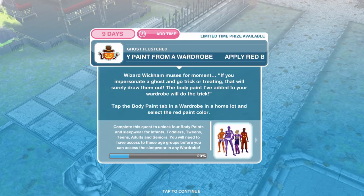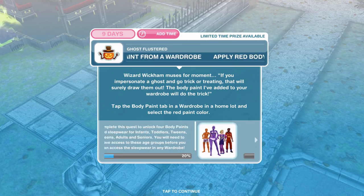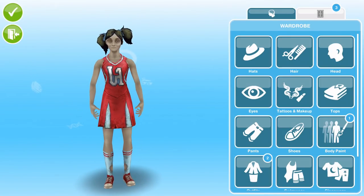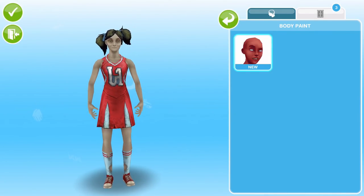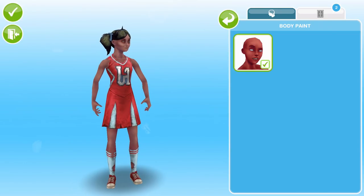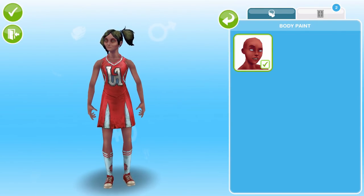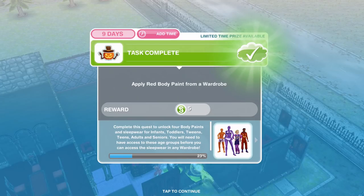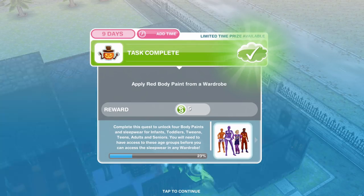Make your friends red with envy. Tap the body paint tab in a wardrobe in a home lot and select the red body paint colour — now we want to apply the red body paint from a wardrobe. Wizard Wickham muses for a moment: if you impersonate a ghost and go trick or treating that will surely draw them out. The body paint I've added to your wardrobe will do the trick. We have this body paint tab now and the red body paint is obviously new — it's not too crazy red, that's pretty cool, I love it. That's task complete.